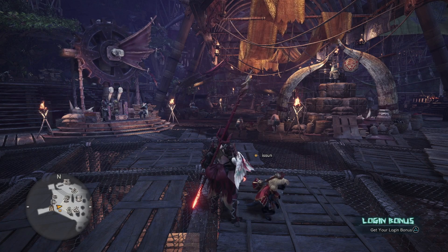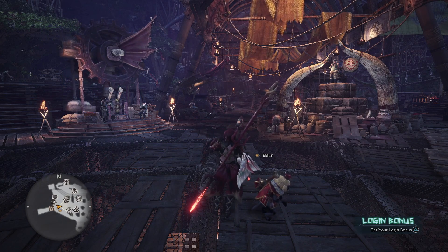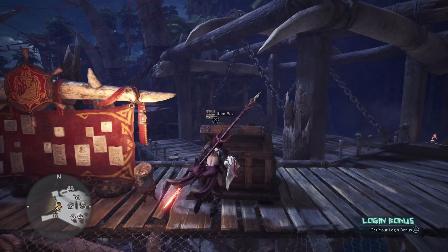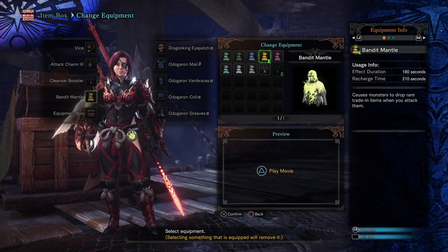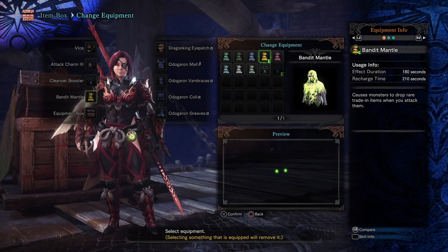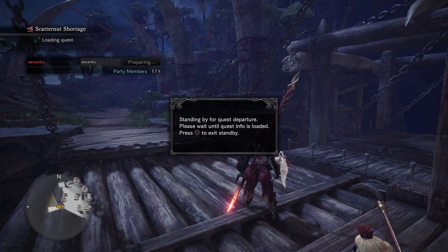I do recommend Might Seeds if you are stuck in the game or really want money early on, but honestly number one is so good you can almost skip that and go straight to it — and that is the Bandit Mantle. As you go through low rank near the end on the 5-star quests, you'll get an optional quest from the Armory called Redefining the Power Couple. It's a pretty hard quest against a Rathalos and a Rathian, but if you take your time you can take them down. This is one optional quest you do not want to skip. Clear it and the Armory will give you the Bandit Mantle. It lasts for three full minutes and causes monsters to drop rare trading items when you attack them — but wait till you see this thing in motion, it is ridiculous.